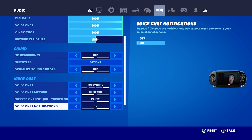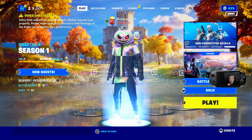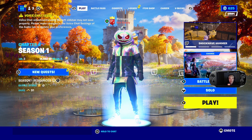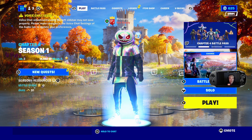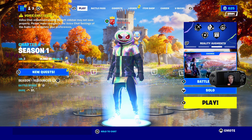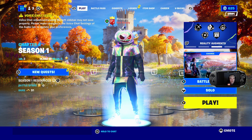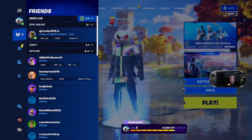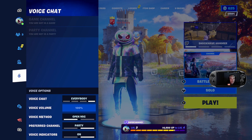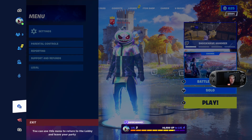That's how you fix the voice chat issue in Chapter 4 Season 1. Just remember they've actually put a notification out in the top left hand corner of the screen about the voice chat settings in the side left hand tab bar. If you scroll all the way down to the mic, that is currently not working — there's some sort of problem.